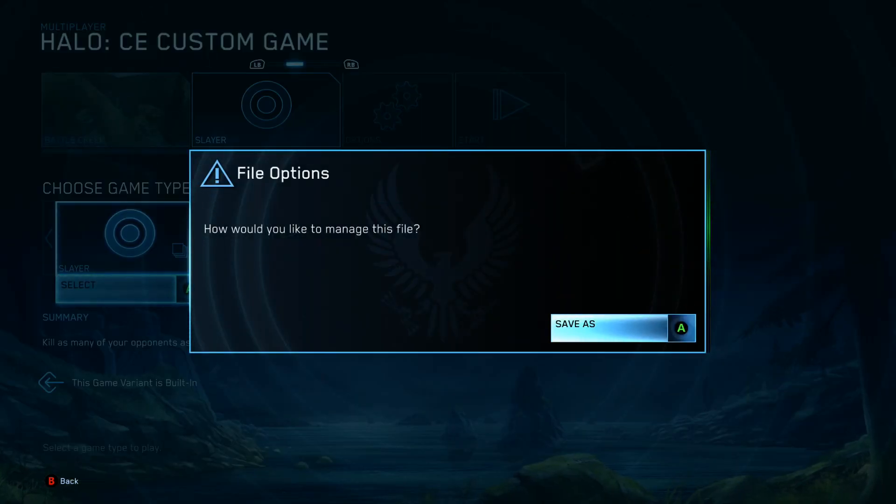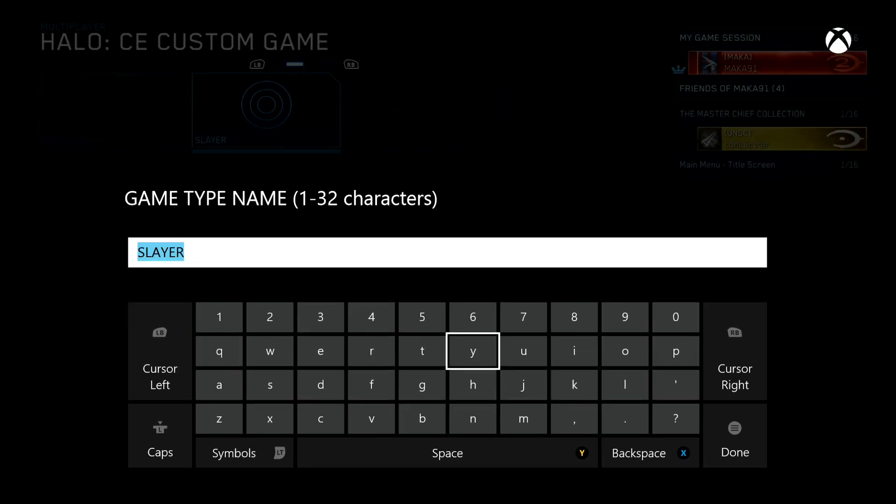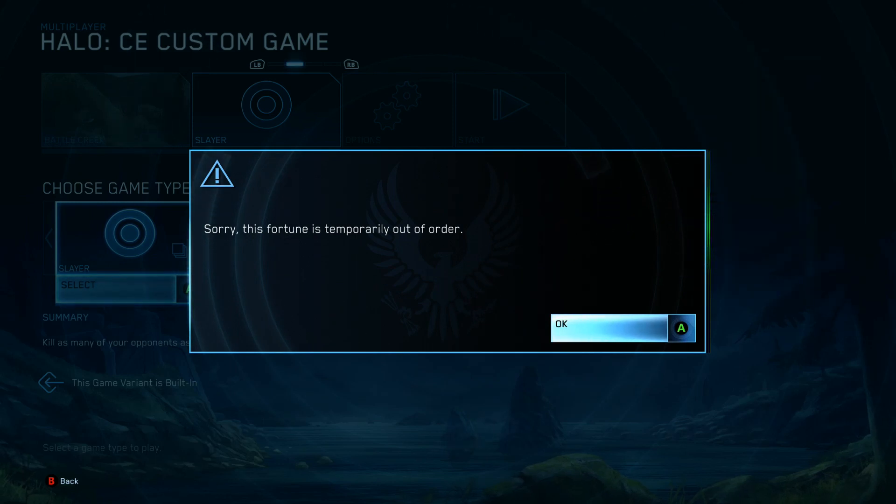On the game type, click in your right stick to bring up the file options and then save as. In this menu you're going to want to type in exactly as you see on screen: .fortune. This was an easter egg back in the day, it was also an easter egg in Halo 3.